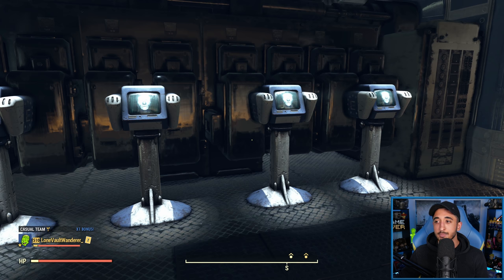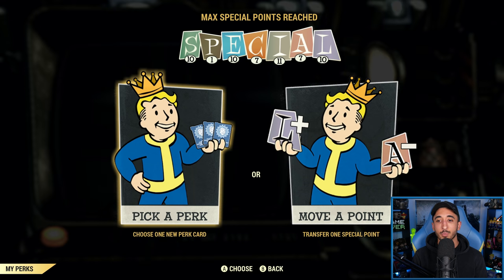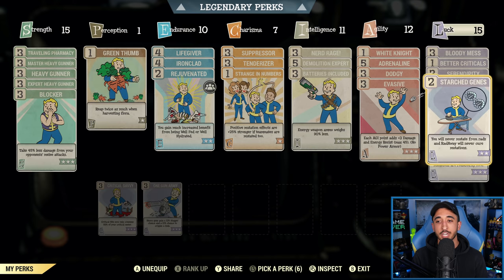There are three perk cards that are relevant when it comes to mutations in the game. The main one is Starched Genes. Essentially, whenever you use Radaway, you will never lose any of your current mutations, and when you are exposed to radiation, you will never gain any new mutations. It effectively locks your mutations in place when it's maxed out and equipped. So I would say most people should be using Starched Genes.